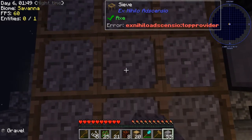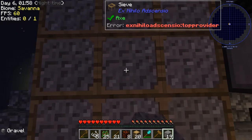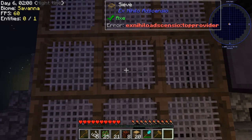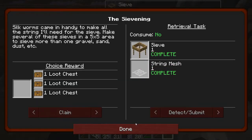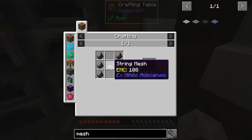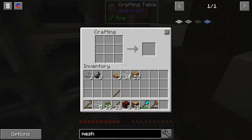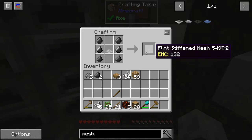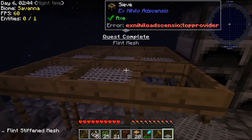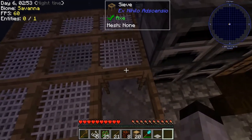You can do nine at a time in the sieves — it's sifting the gravel and getting flint. If we get enough flint we can make an upgraded mesh which gives us more material. The achievement says just get a flint mesh. We have eight flint — that's enough. A flint mesh takes a string mesh and six flint. Shift right-click to take the string mesh out, craft it, and there we go. I'll put the flint mesh in the center of the bank.